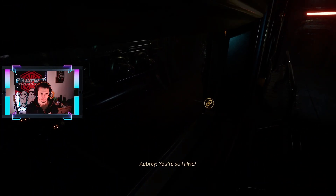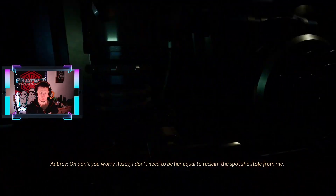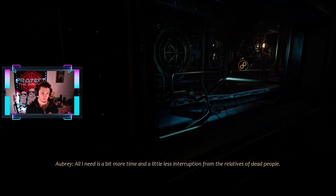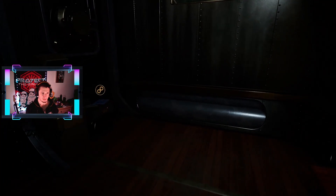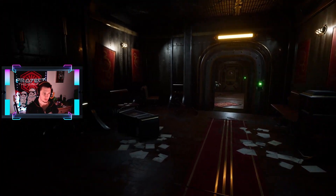Go away, very busy. Aubrey: 'Sounds like you need some help with the equations up there.' Rose: 'You're still alive.' Aubrey: 'Hey, you're proving to be much harder to kill than your sister — you're still not even a tenth of the scientist Ada was.' Rose: 'Don't worry, I don't need to be her equal to reclaim the spot she stole from me. All I need is more time and a little less interruption from relatives of dead people.'